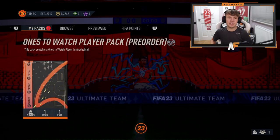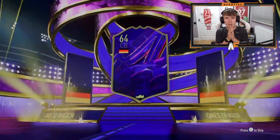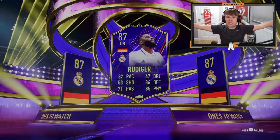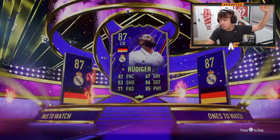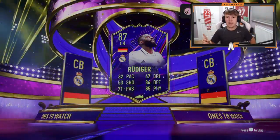Mr. Binky — number six for these Ones to Watch packs. What do we see? Germany. Center back. Oh my word — that's a big one. Rüdiger Ones to Watch! He is worth about 360,000 coins. That's the biggest pull so far. Holy — that's a big dub.